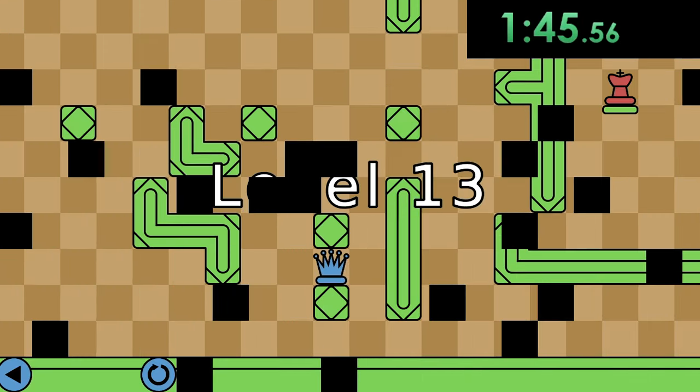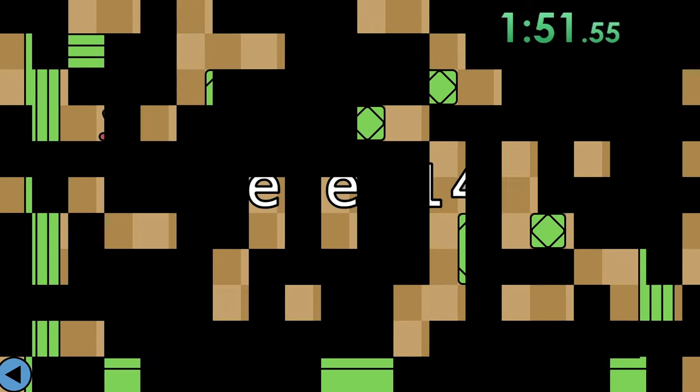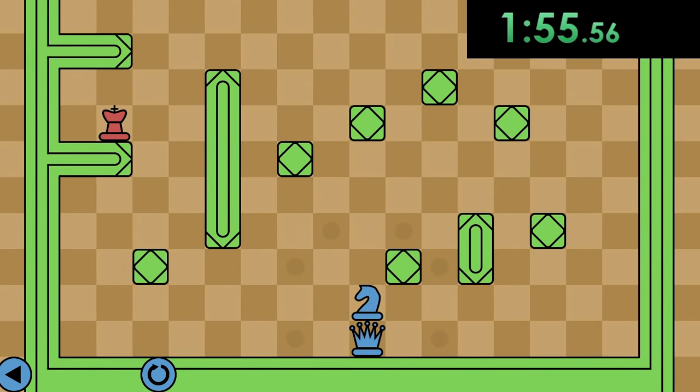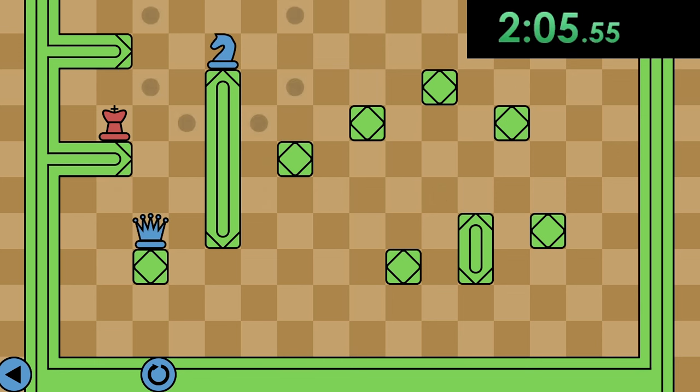Level 13 — the queen is introduced. And like in normal chess, this piece is completely overpowered. They should probably nerf it sometime in the future. Level 14 is where I probably lost most time on the speedrun. I learned a new strategy, which is why I was hesitating so much, and I couldn't remember where to move the pieces. At least, that's all the excuses I can come up with right now.